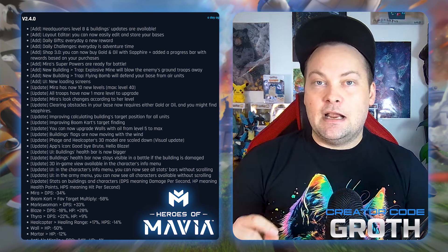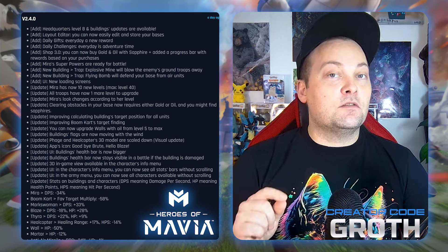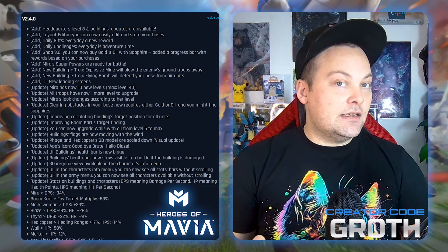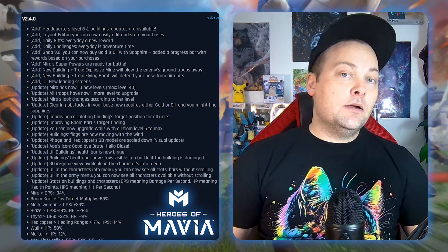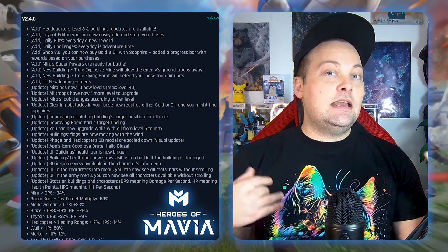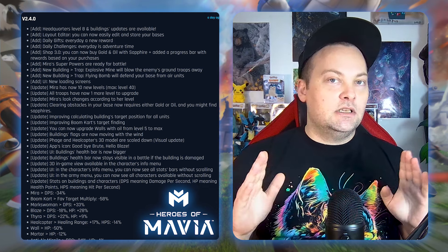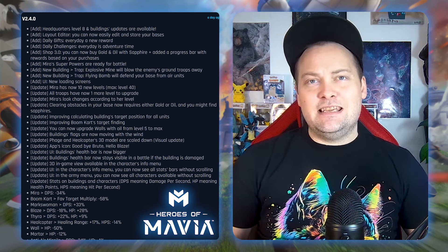There's also a hidden feature a lot of people might not know: you can actually attack your own base. When you open up the base editor and tap on your base, you'll see that you can fight it. You can practice attacks against your own base, or copy someone else's base and get practice attacks against it. This is going to be pretty crazy for wars and competitive play.